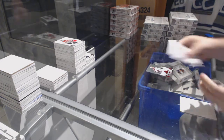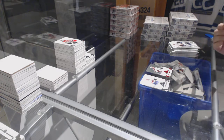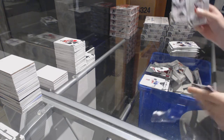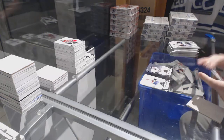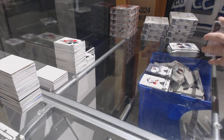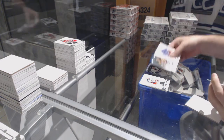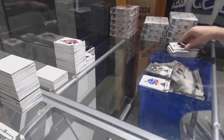We've got for the Avalanche, the $2.99, Tyson Barrie. For the Red Wings, Dominic Hasek, the $5.99, Bullion. Sidney Crosby for the Pittsburgh Penguins, the $5.99.